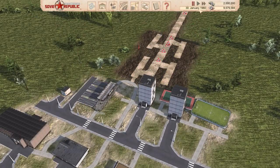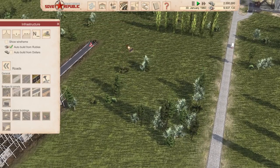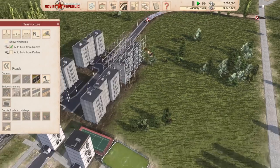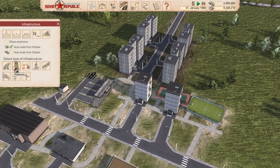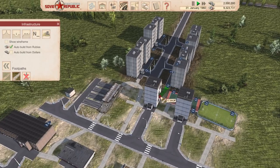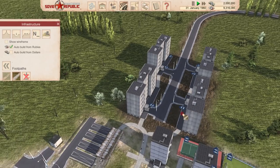All of these houses should be within range of electricity, which is kind of nice. We'll bring the asphalt road around here and then let's get some paths so we can connect everything up. And that to there — perfect, beautiful.